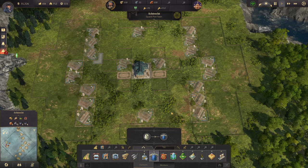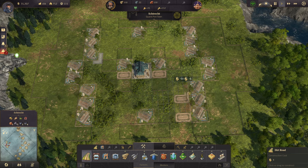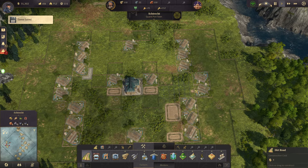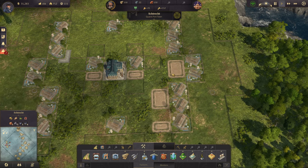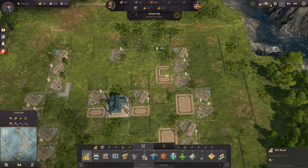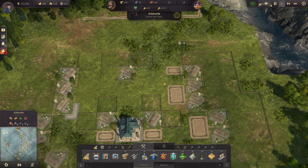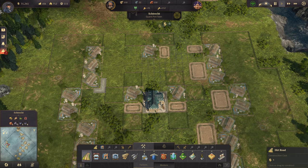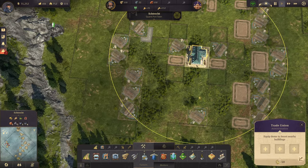All right, for the silos I think we have to build one here, one over here, and one over here for these ones. One over here and one over here, and it's about the same over here also. So we'll do one over here and one over here. And as we can see, it reaches everything.